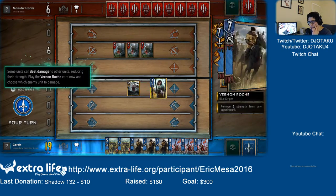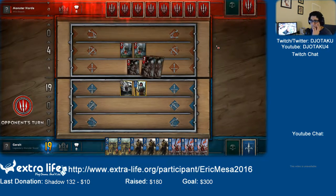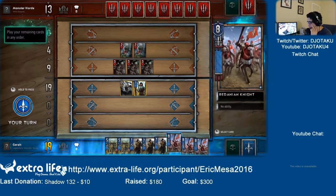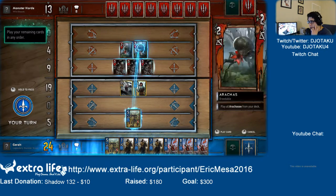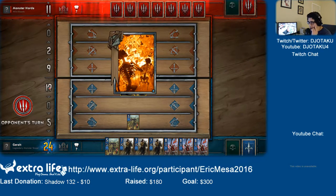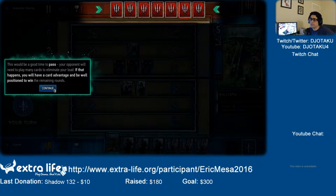So here's Ves and Roche. I have to damage that dude. Why does he get all these cool things? How do I know who has attack? No ability, no ability, no ability — remove two strengths from an opposing non-gold unit. Oh, I guess that's why you want their strongest guy right there. This is a lot of stuff to remember. Your opponent will need to play many cards to eliminate your lead — if that happens, you'll have a card advantage and be well positioned to win the remaining rounds.